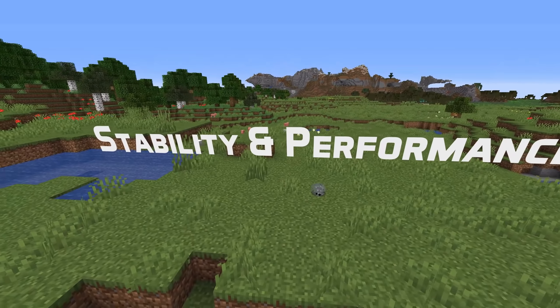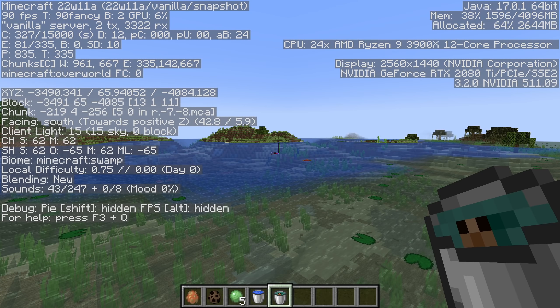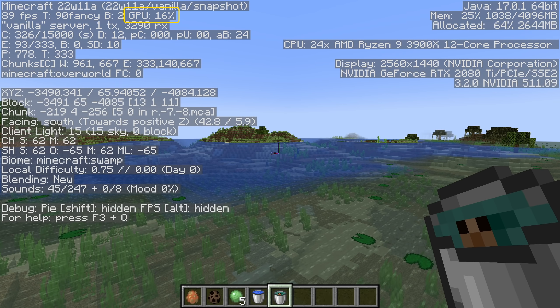For stability and performance: a crash has been fixed that would happen if you tried to exit a world while game profiling was active. A new field has been added to the F3 menu — if your graphics driver supports GPU timer queries, you will now see the GPU utilization percentage.